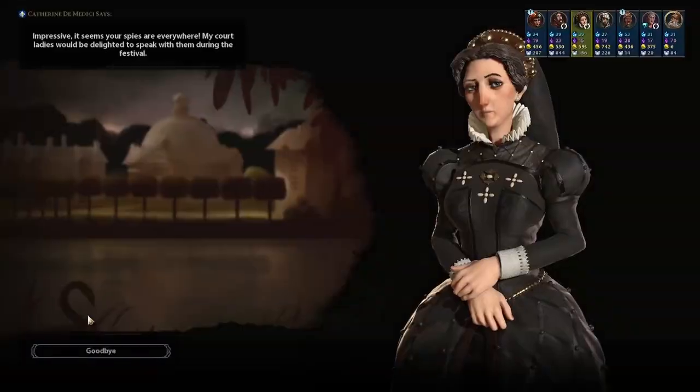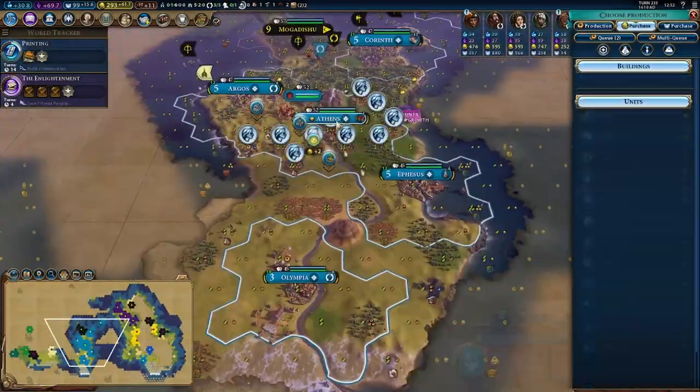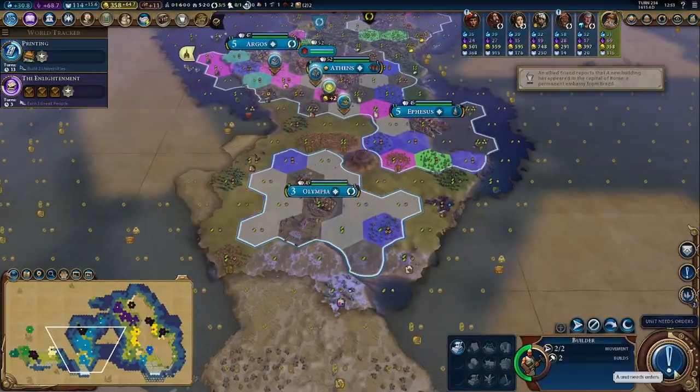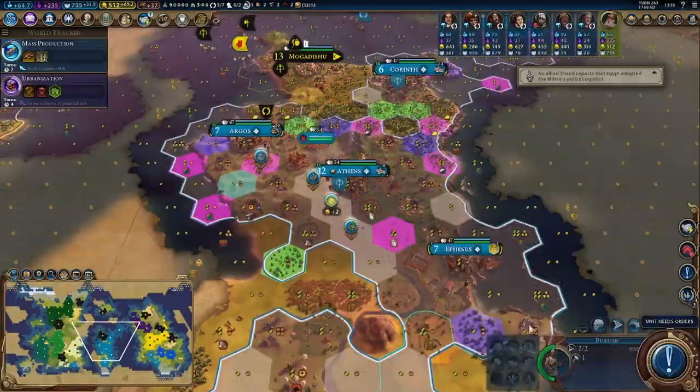Alhambra went swimmingly, and that meant that I had good adjacency on my first two Acropolises in these starting cities. I also went out of my way to settle a city near Yosemite, an early natural wonder.